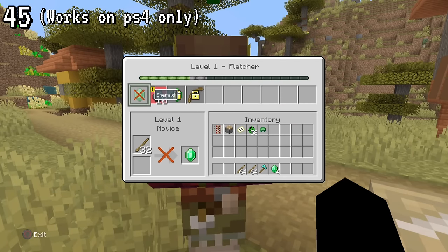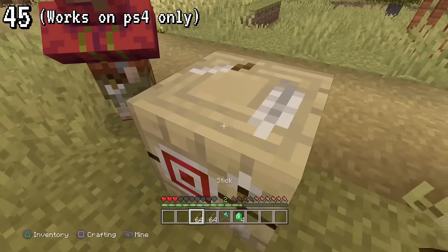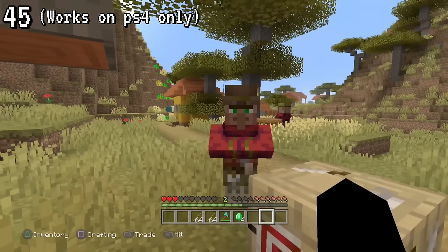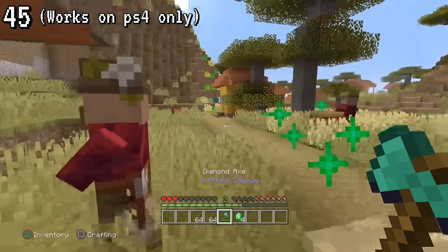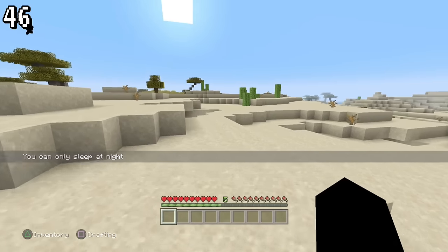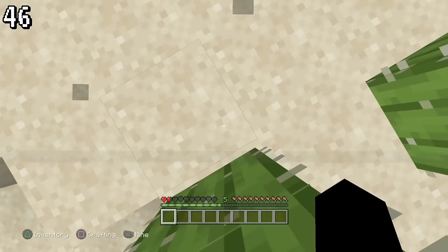If you want to trade with a villager quickly, all you have to do is break its job block and place it back down — however, this only works on PS4. If you attempt to set your spawn on a newly placed bed, it will not actually save your spawn and will instead take you back to another spawn location or the default world spawn.